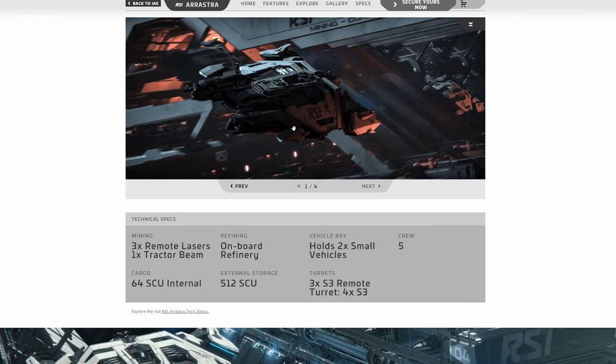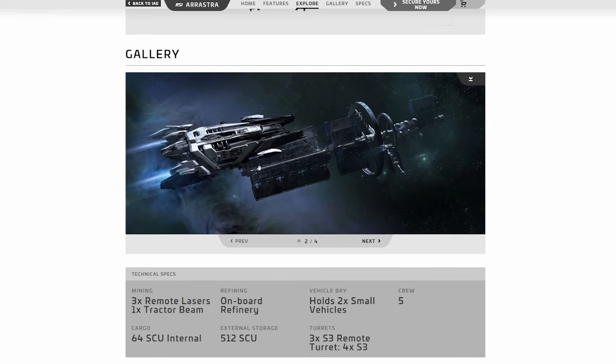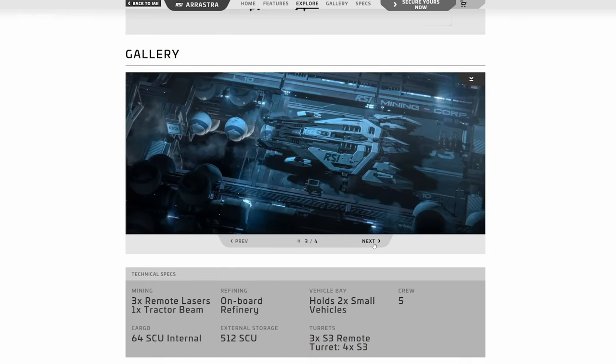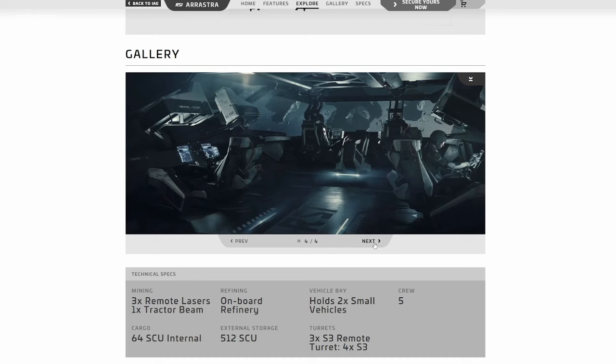Looking at some screenshots — these are the ones we saw during the ISC episode. This appears to be my first time seeing the bridge itself. Two seats here for the mining turrets, and I think there might be another seat for the third mining turret since there are three total.